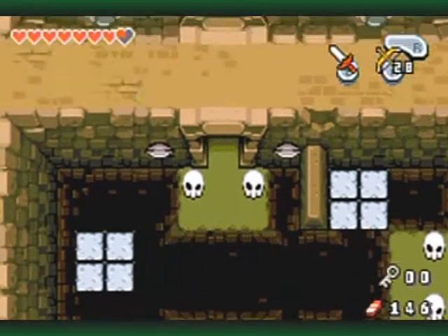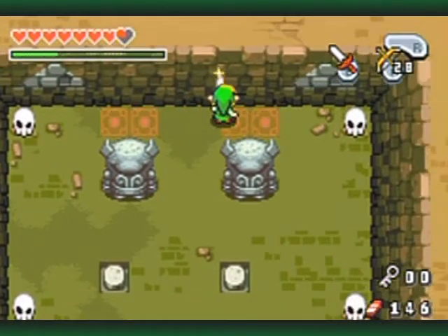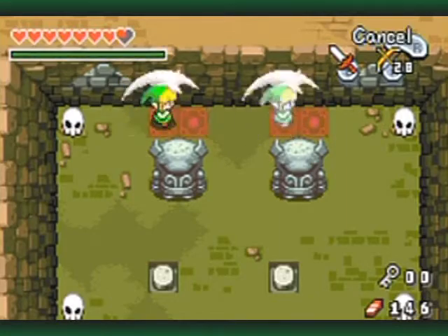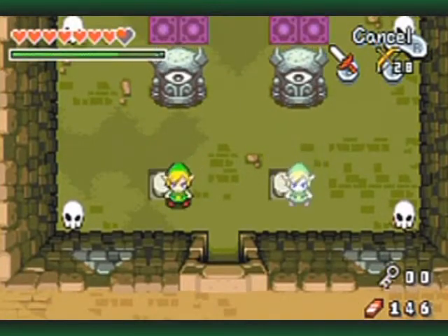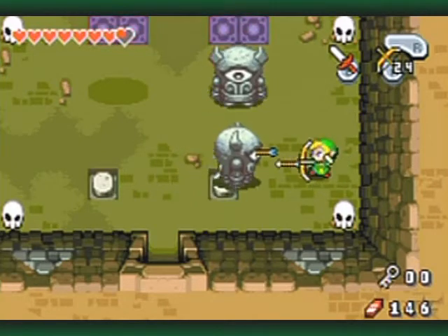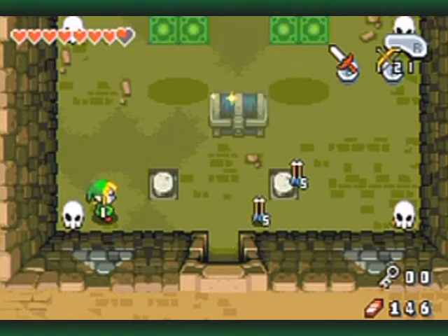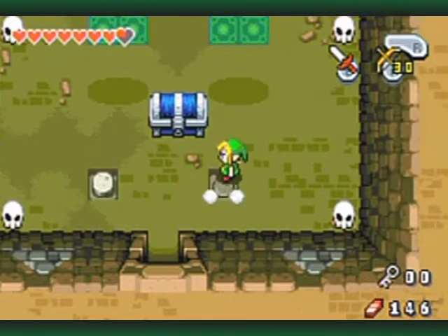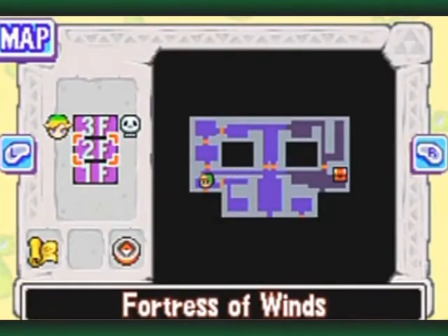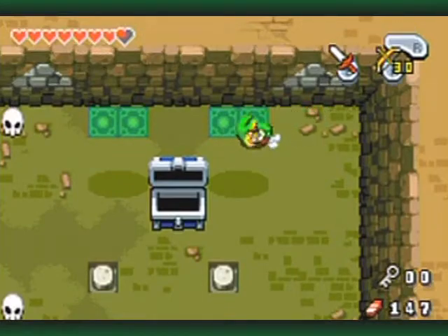I'm gonna take that path. Oh, this is the one you gotta loop around. They kind of trap you by making you think that you can go and touch the panels on the same side, but no — you actually gotta aim yourself like so. Can't use bow when I'm split apart. There we go. Over here is the compass! And now we can really start making sure we clear out this dungeon. I'm doing a pretty good job — in fact, I'm doing a lot better than I thought I would be, especially with my bad memory.